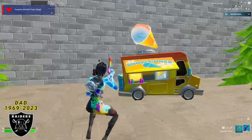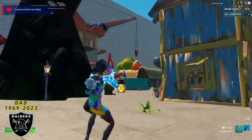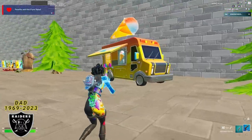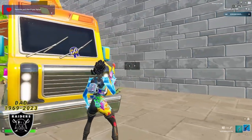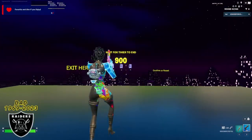Now that we are in the map, simply find your way over to the yellow ice cream truck. I spawned right next to it, but you guys might spawn somewhere else, but that's okay. Once you make it to this yellow ice cream truck, go ahead and do any emote, and that is going to make a secret button appear at the headlight. Interact with this button and you will teleport to the timer room.